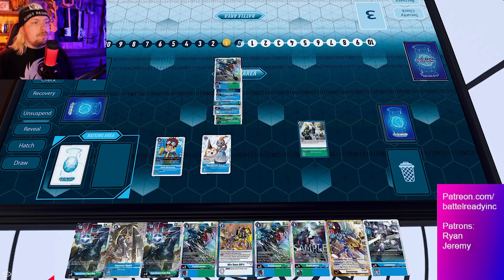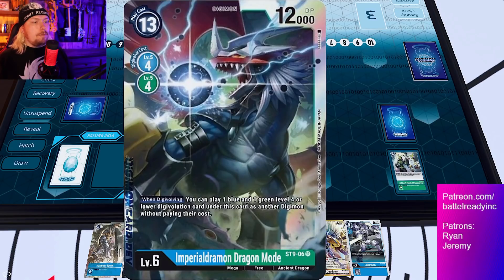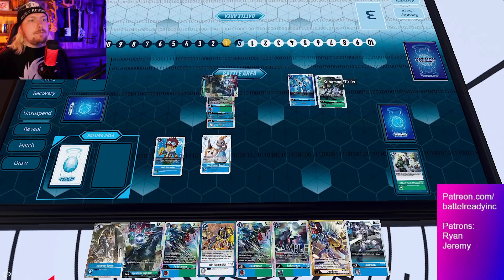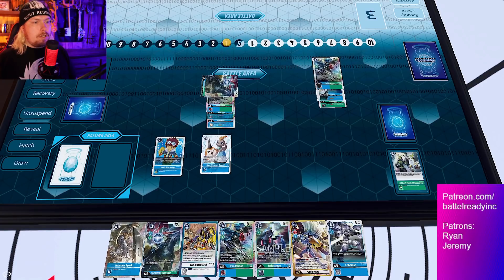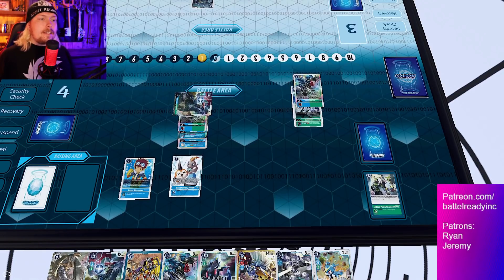Next, we activate Hidden Potential Discovered, which lets us suspend a digimon to reduce the evo cost by five. So now we can digivolve into Imperialdramon for zero memory. The new Imperialdramon's effect lets us play a green and blue level four, so we play XV-mon and Stingmon. Yes, they both have summoning sickness so you can't attack with them right away. However, if we Jogress again into another Paildramon for zero cost and draw for the evo, this one no longer has summoning sickness, so we can swing into security again.